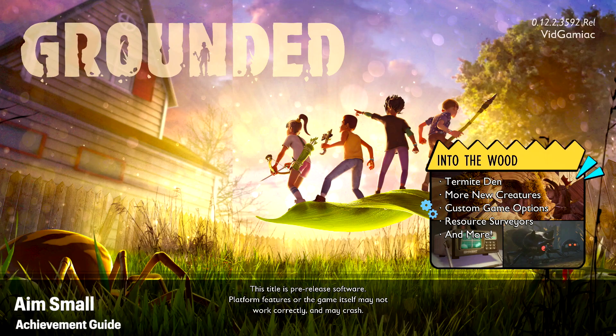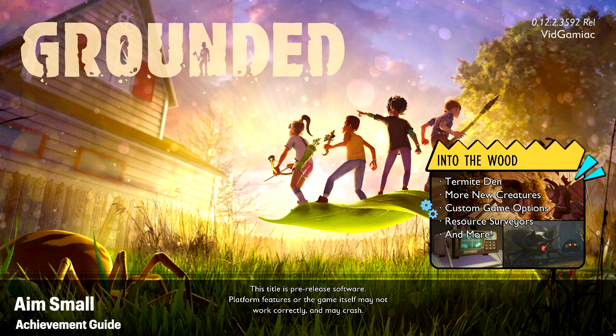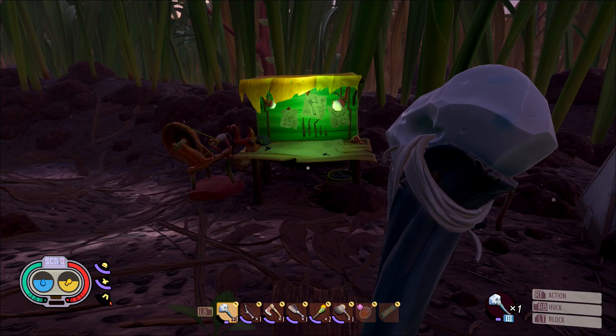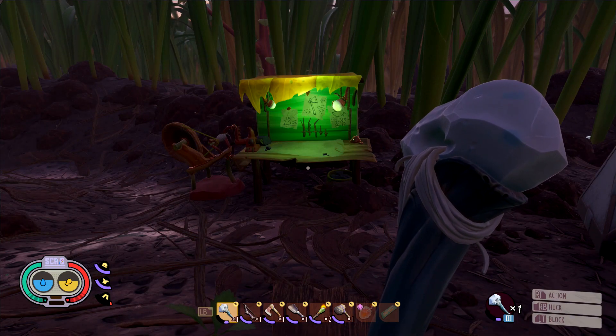Hey everybody, here from Gimiac.com. Here we are today back in the Into the Wood update for Grounded, going for the Aim Small achievement. This is to kill a flying creature from 30 centimeters away.